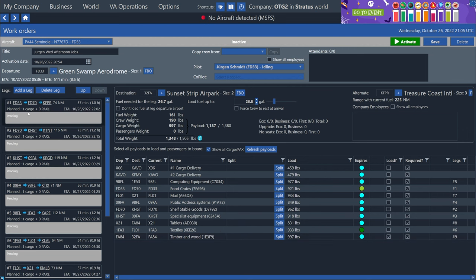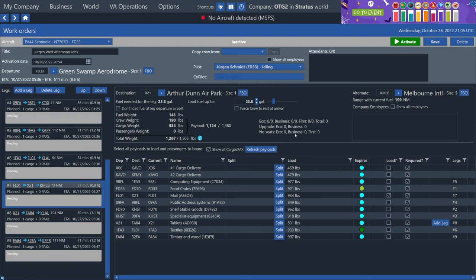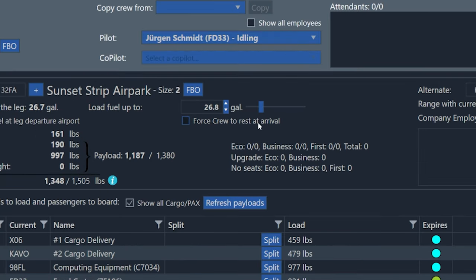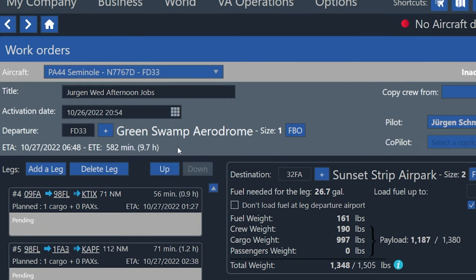Looking at the left panel, I can see all of the legs that are planned — he's starting at FD33. I like to scan this to make sure he's taking cargo or passengers on every leg, otherwise we may have made a mistake. All the way down the list we can see one cargo, one cargo, one cargo, with the very last leg ending at 32 Foxtrot Alpha. I'll select the final leg and tick the box that says force crew to rest at arrival, so Juergen will rest for his mandatory eight-hour period when he reaches Sunset Strip Airpark. Up in the top left, the overall ETA says 9.7 hours — you can have him fly up to 14 hours without a penalty, but I try to keep it around 10 to 12.